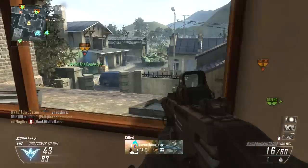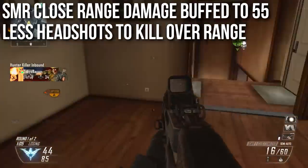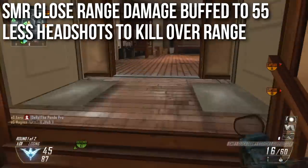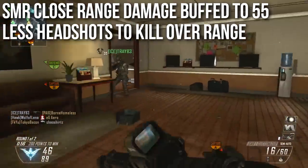The SMR assault rifle got a slight buff — close range damage was buffed to 55, up from 50, matching the FAL, so you can two-hit kill with some slight penetration through a corner or thin surface. There are also less headshots required to kill at range. I didn't notice much difference playing with it, but it's supposed to be a small improvement.